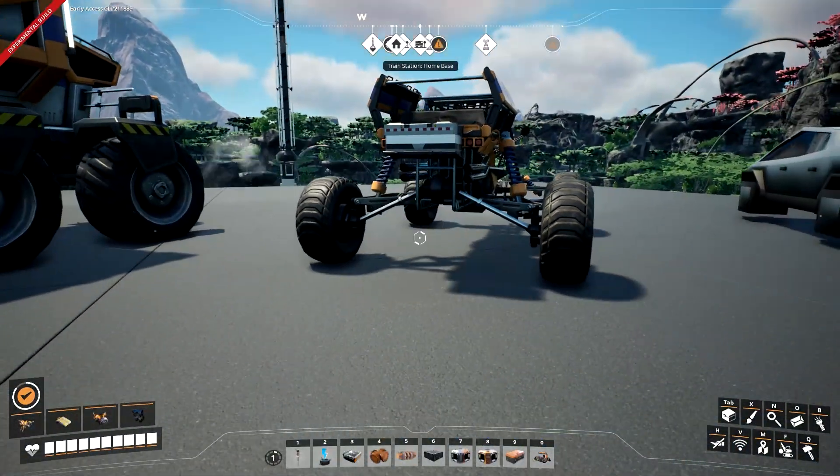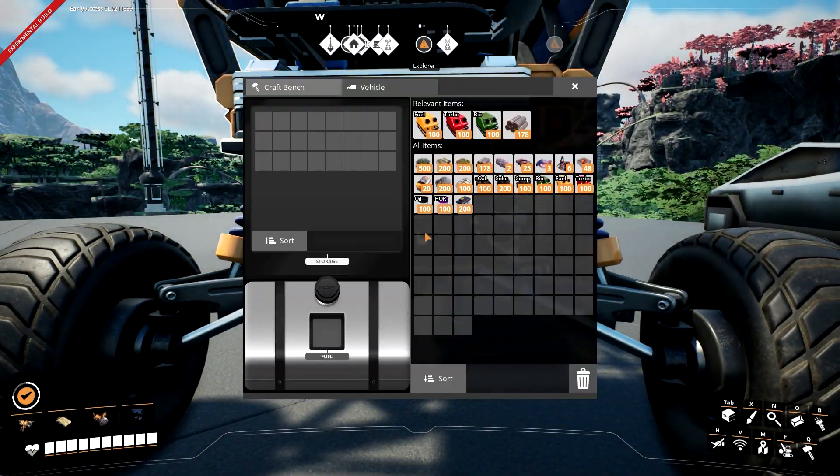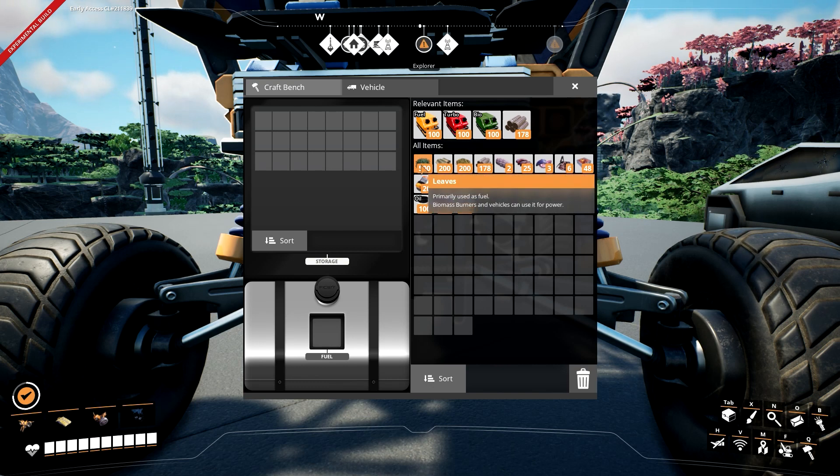To fuel it up, you actually need to go to the very back of the vehicle and hit E. It will bring up a workbench but also a place to put your fuel.